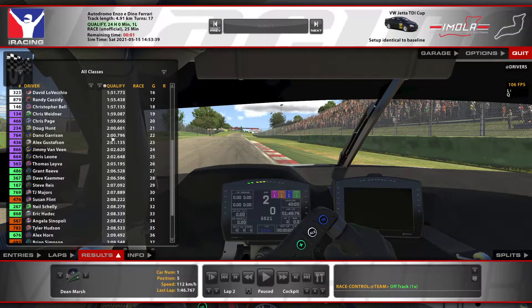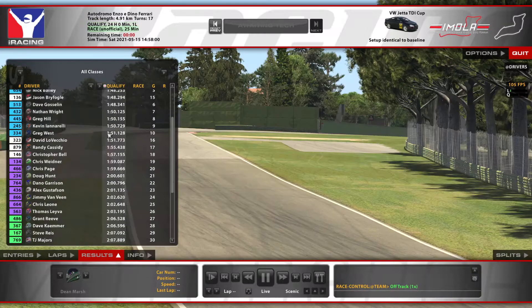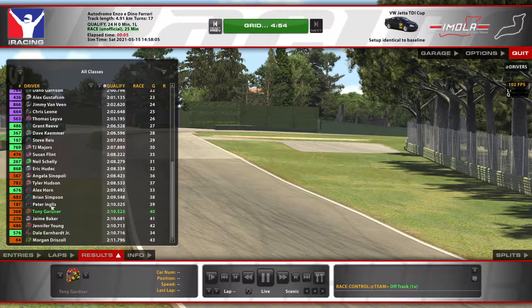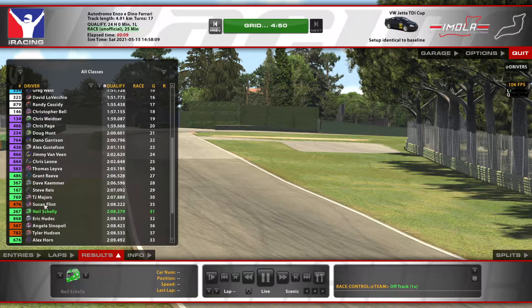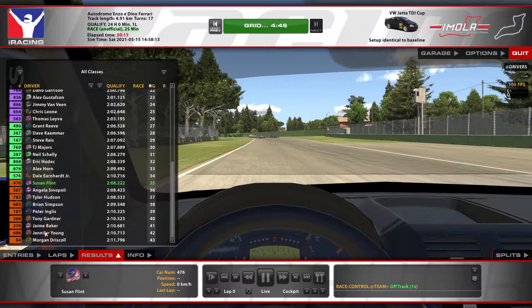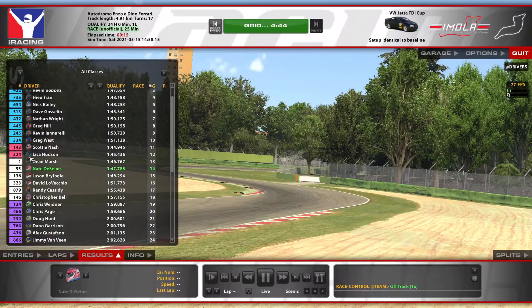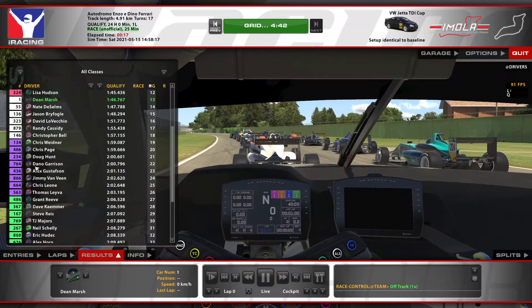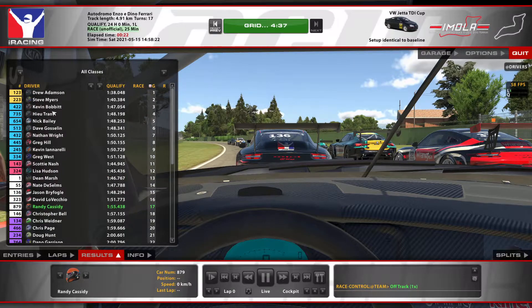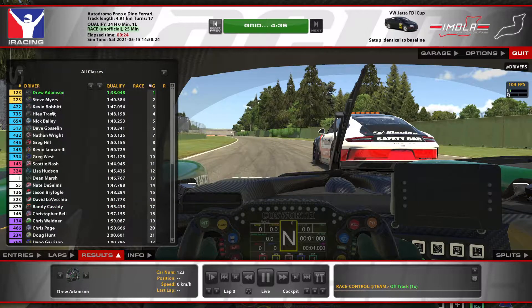You can see where I've qualified - oh my word, I've qualified last of all the Jettas. I've never ever raced a Jetta around here before. It appears, though, that it has gridded us in speed order. You can see the white cars are the ones that are the unclassed variants. Let's actually run through the grid before we start.